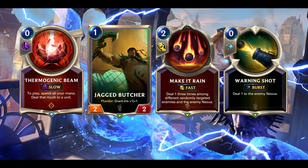Here's another example of a hand I'd definitely just keep all around: Warning Shot, Jagged Butcher, Thermo Beam, Make It Rain. This is going to be useful in most matchups. You might kick the Make It Rain against control, but you're going to burn out your hand early — still, it's quite a powerful opener and definitely a considerable keep.